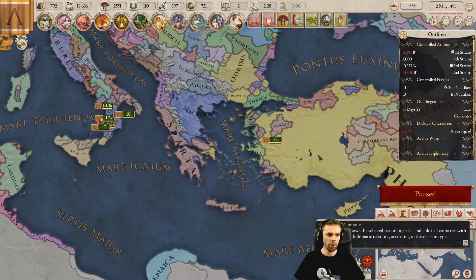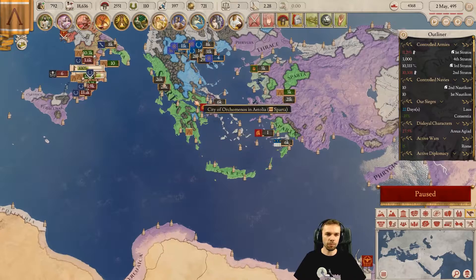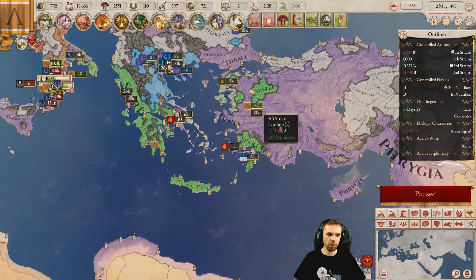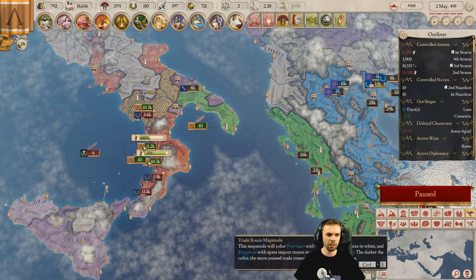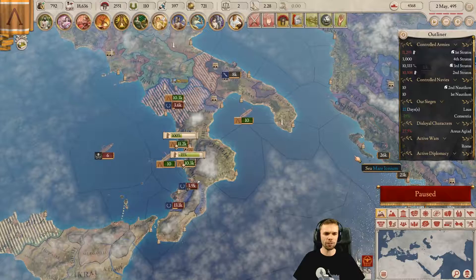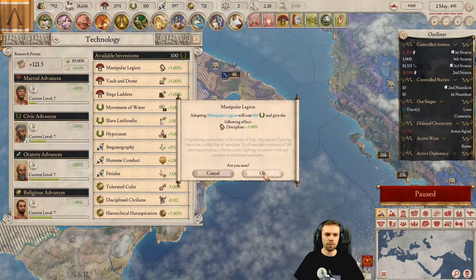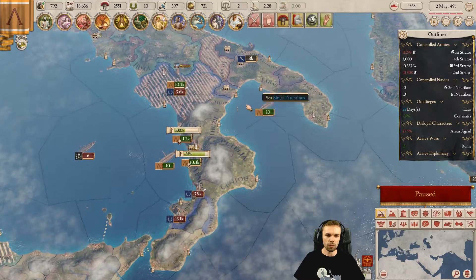We've grown quite a bit since our humble beginnings, taking most of the Peloponnese, some extra Greece, Crete, Rhodes, a bunch of Anatolia, and we've made our way into Italy — just because there was an option. We did actually attack Rome and its friends in the last episode because they seemed weak, and taking all the things Rome has seems good.